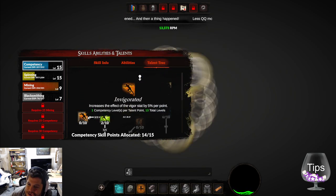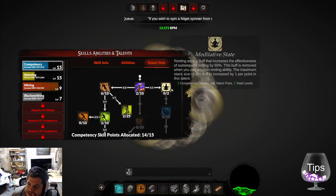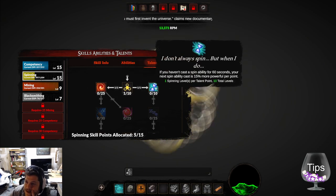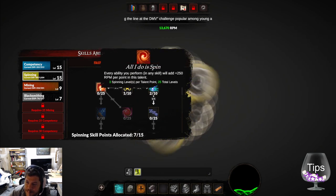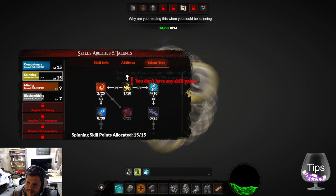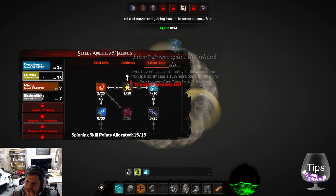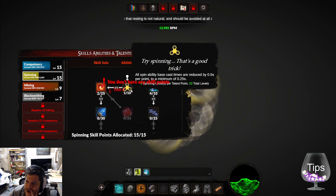I used all my points. Can I undo? Other talents depend on that talent — okay. I want combo wombo, so I'll put more points in that. 'Try spinning.' I love the flavor text here — it's really good. 'Every ability you perform in any skill: 250 RPM per point.' All I do is spin spin. Not enough skill points — so I don't know how many I need.